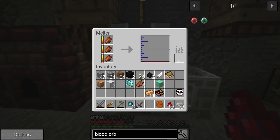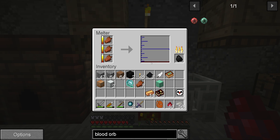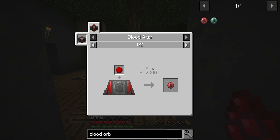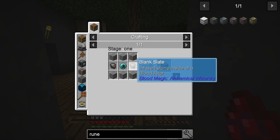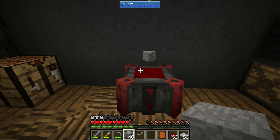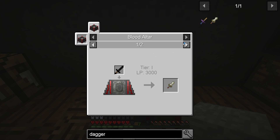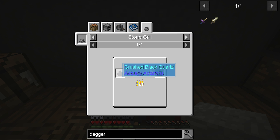The tier one blood orb needs runes, the orb itself, and blank slates — which is just stone. Now that's working. If you have mobs nearby and kill them with a dagger — which is a sword placed in the altar — their blood goes in. But we need a black quartz one, which I don't have. We probably need to find some black quartz. How do we crush it? I'm not sure if we can find that yet.